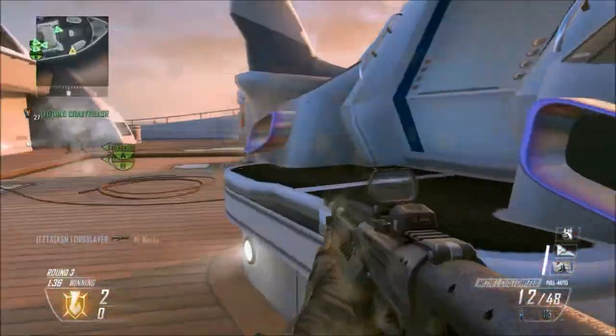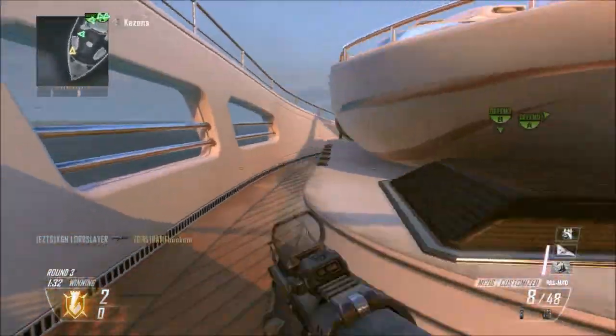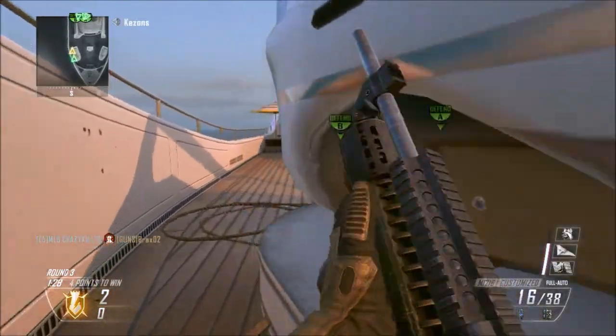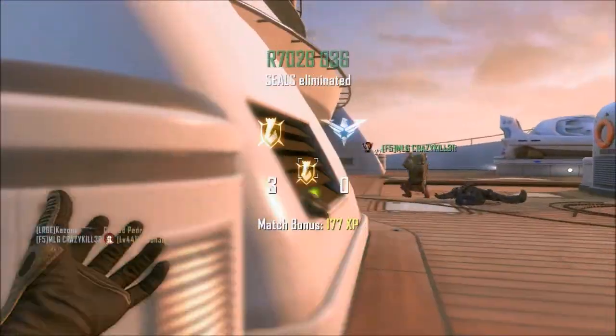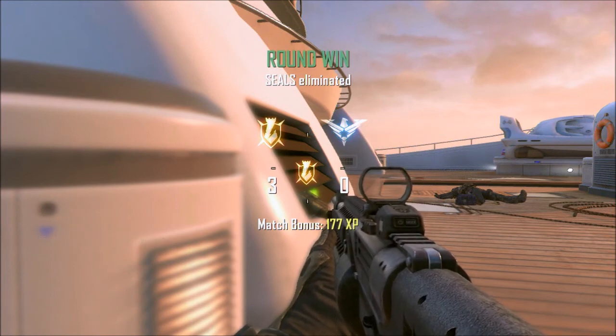I see this guy over here in a spawn and it's just like, well, I can't get him. This thing doesn't really have that much range because it is a shotgun, so I couldn't get him and I get the assist. I do sneak a little peek at two people up here. I get that guy, and my teammate gets the other. I was about to go for him, but the round ended, so couldn't do anything about that.